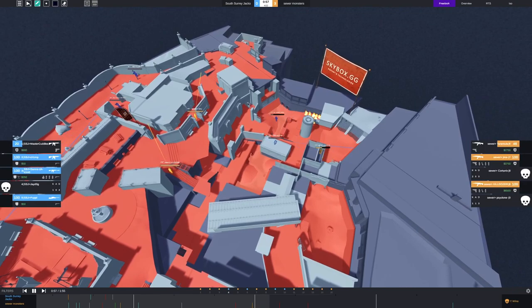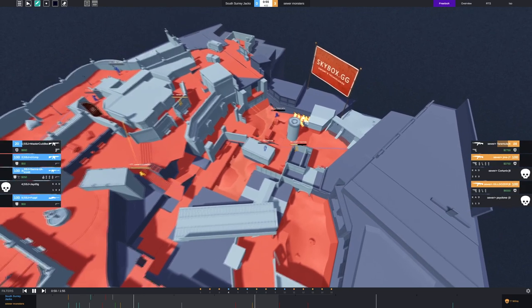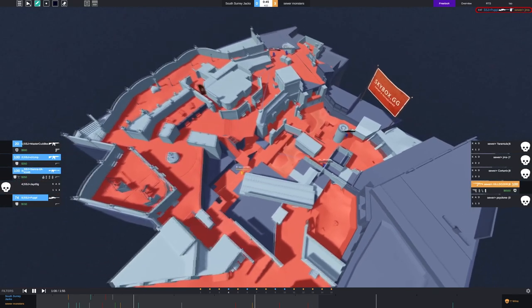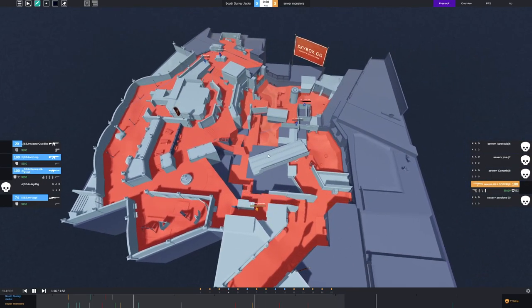The Ts had the advantage but not knowing how to close the round they just threw it away. Now it's 2v4. The only real way you win is if one of these two catches someone pushing — a mistake from the CTs — or you 2v2 hit a site with whatever you have. This guy makes a solo play which really isn't the play because his teammate is nowhere near to react. He loses the 50/50 and now the other guy has to save.